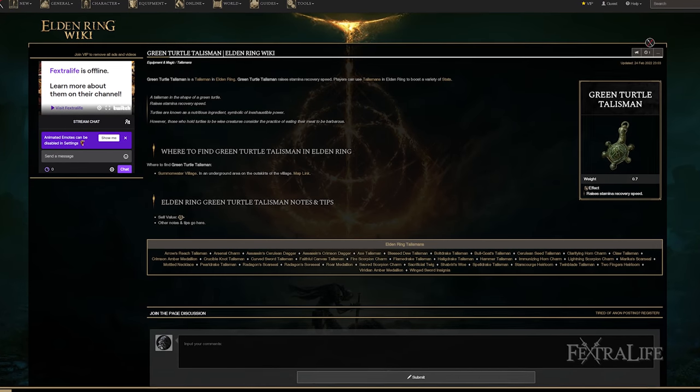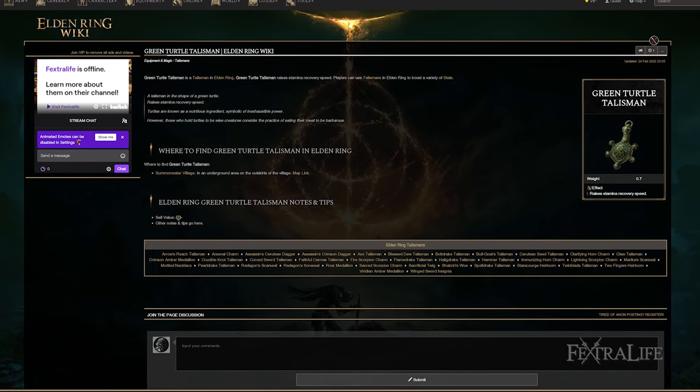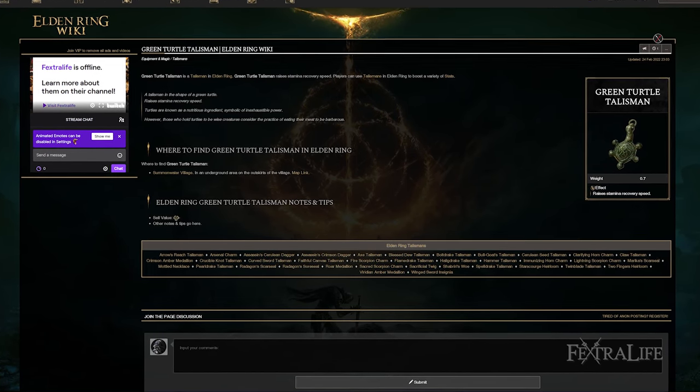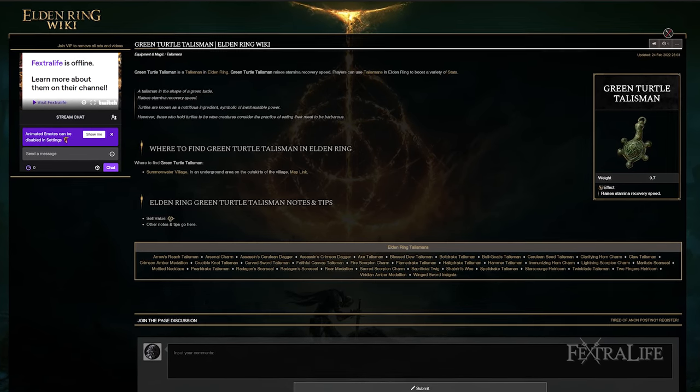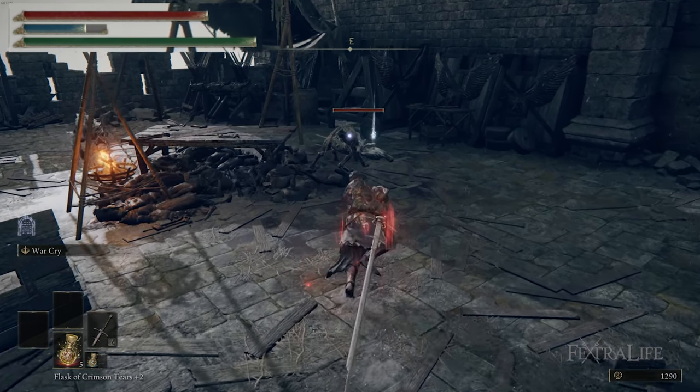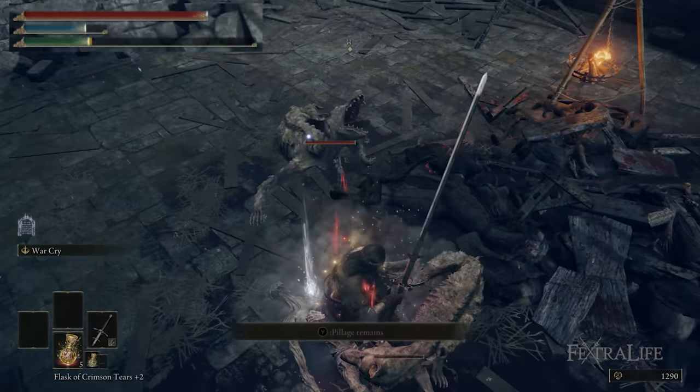The two Talismans you'll want for this build are the Turtle Talisman, located in Eastern Stormhill. This is very good for stamina recovery. This build has absolute stamina consumption problems — you use so much stamina that you have to regenerate it quickly or you're just standing there doing nothing.